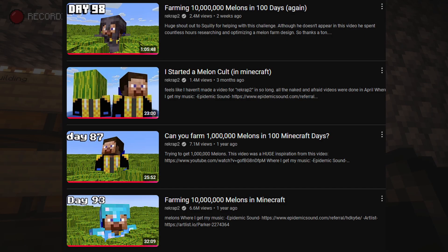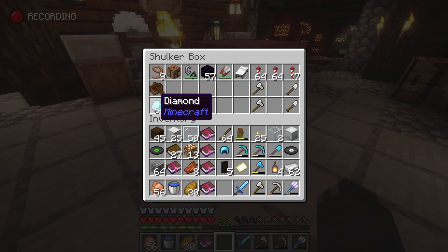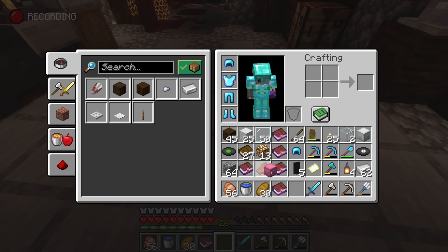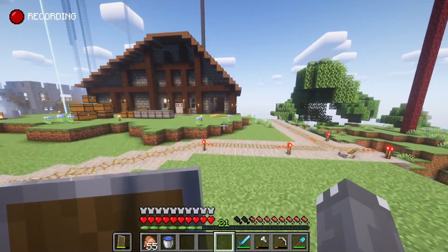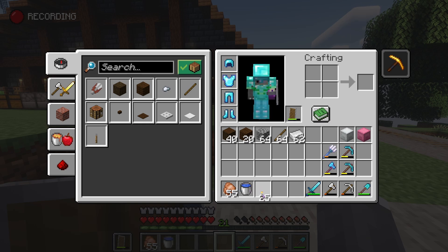I've seen the entire series of the melon thing - it seems like a really good way to get emeralds. So I'm gonna see if I can create a big melon farm and make a bunch of emeralds from like a composter villager thing. Now I think I am ready to do the thing that I wanted to do - I can start making the farm.